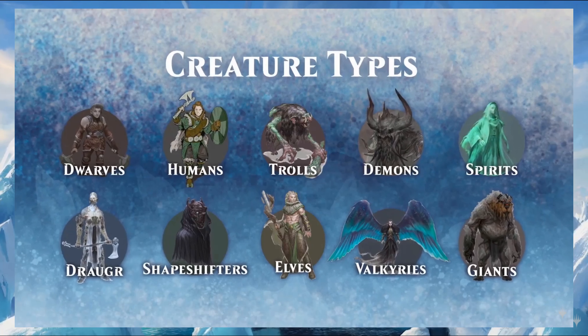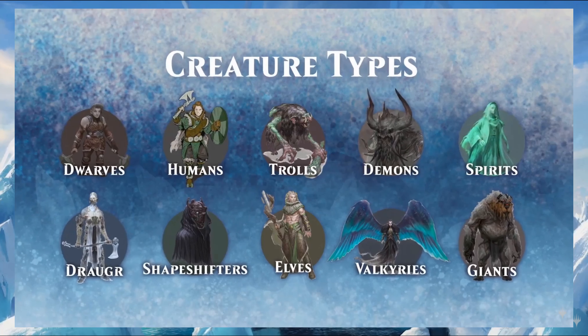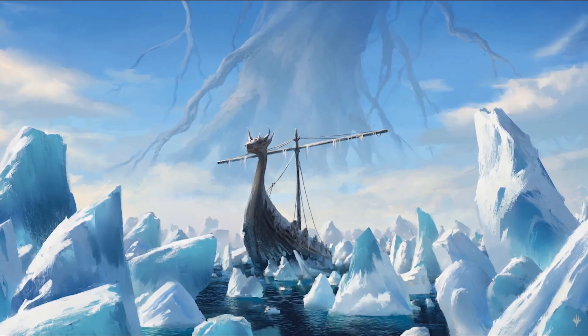Each realm is the home of a particular creature type — dwarves, elves, humans, valkyries, etc. For example, Skemfar, one of the 10 realms in Kaldheim, is the home of elves. So we have to prepare ourselves to see more cards related to these creature types spoiled for this particular set.